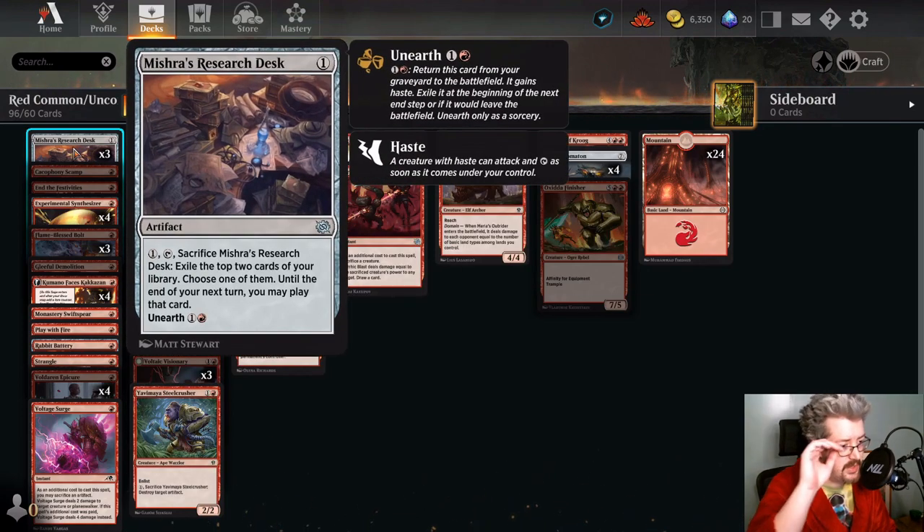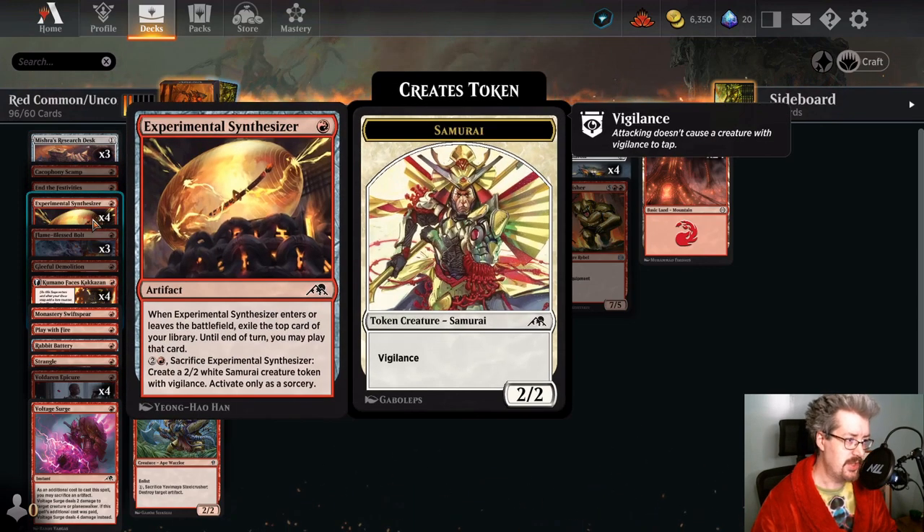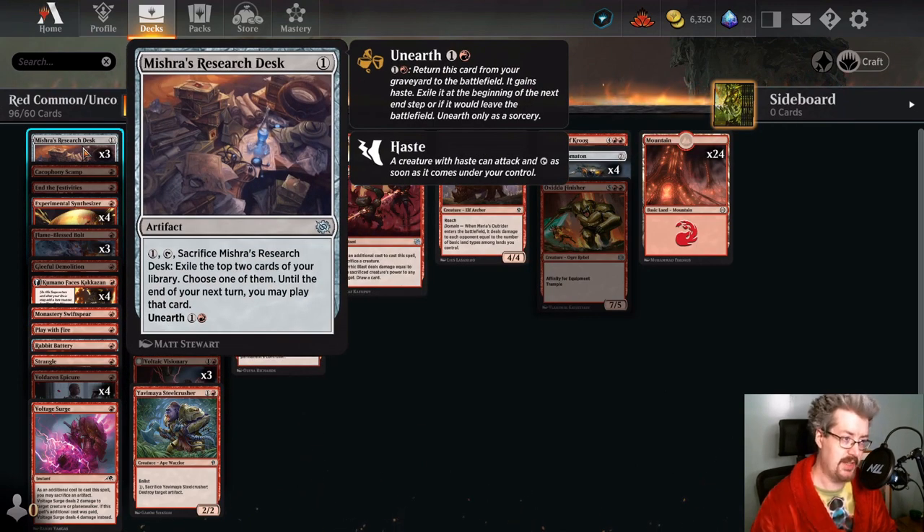So Mishra's Research Desk — this is a red card because of its unearth cost. This goes fantastic into the Rakdos Anvil deck. This one, along with Experimental Synthesizer, both just make the deck tick. You could choose between one and the other, but I think they're so good that you should probably run some of both. You probably want more than four of this effect.